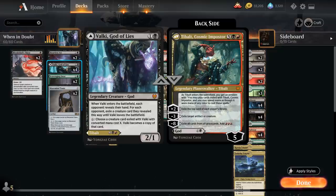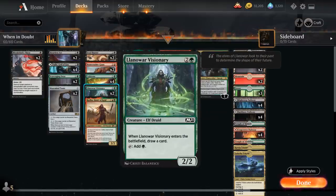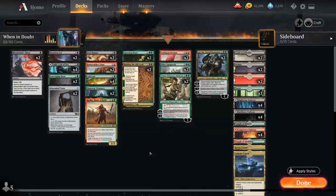Tybalt is so good in this deck because we can potentially ramp into him thanks to green ramp cards like Cultivate, Lunar Visionary, and Binding of the Old Gods. Goldspan Dragon can also generate extra treasure tokens to help ramp toward Tybalt, getting him into play ahead of schedule.